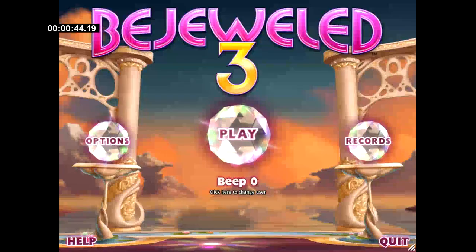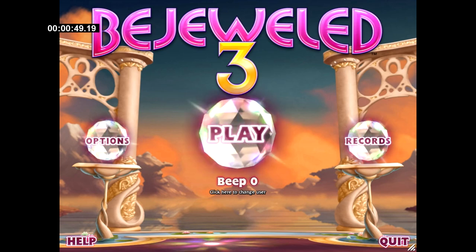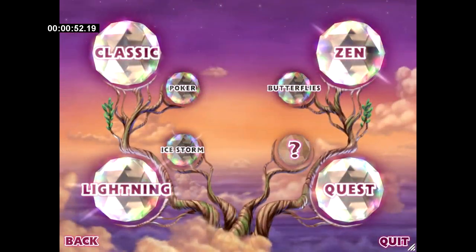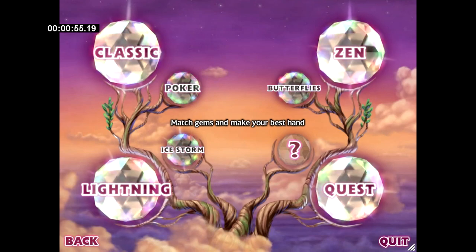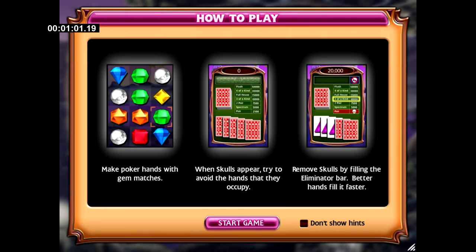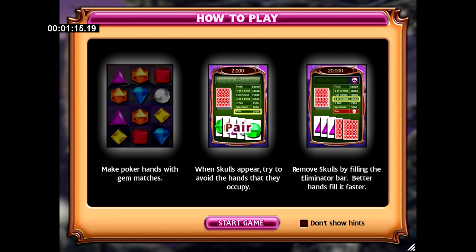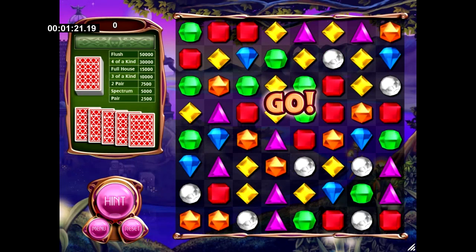Anyway, notification concluded — now we begin with the next gameplay video. Engaging Game Mode Menu. Selecting Poker Mode: Match Gems and Make Your Best Hand. Best hand? But Beep Zero does not have hands. Perhaps this mode's instructions will clarify. Make Poker Hands with gem matches? Those are not hands — those are cards. And what is it about skulls occupying hands? This game has nothing to do with Hamlet. Well, instructions memorized, more or less — engaging gameplay.